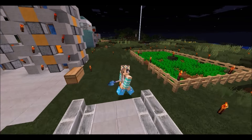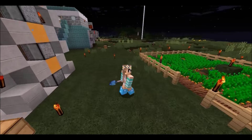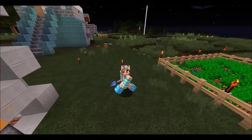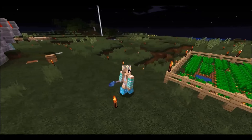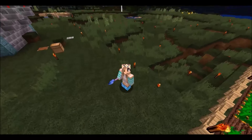Hi guys and welcome back to Symmetria. Today I've decided I'm going to build a little something out here. All I've got out here so far are the farm so it's a little bit boring. I thought I've got a load of ice and things in my chest so I thought I might build an ice skating rink.